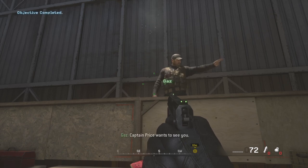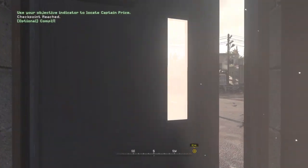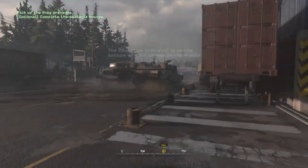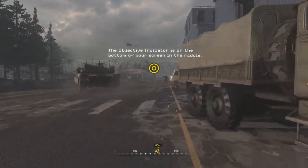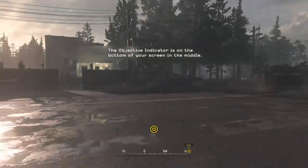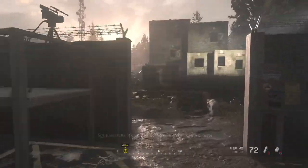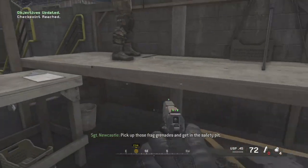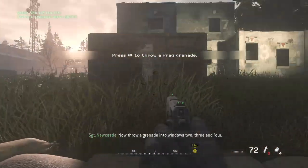Captain Price wants to see you. It's time for some fun with demolitions, mate. Pick up those frag grenades and get in the safety pit. Now throw a grenade into windows two, three, and four.